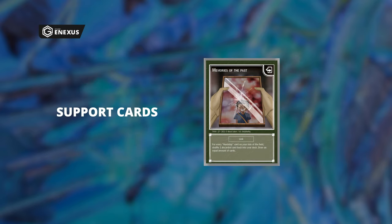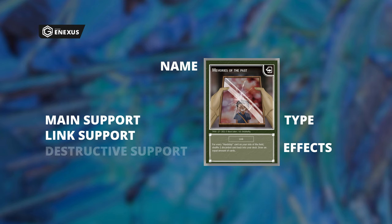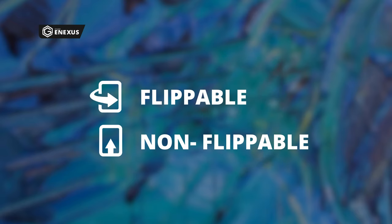Next up are support cards. Much like combat cards, these cards come with a name, an effect, and a type. There are a total of four types of support cards: main support cards, link support cards, destructive support cards, and field support cards. Significant differences between these will be covered in another video. The most important thing to remember is that link and destructive support cards can always be placed upside down and activated on either your or your opponent's turn. All combat and support cards are placed in their respective zones in the front and back of your field, with the exception of field support cards, which go over here to the left.